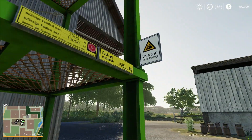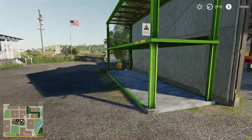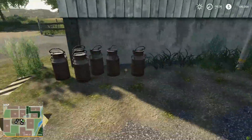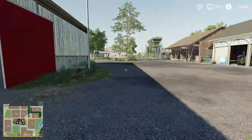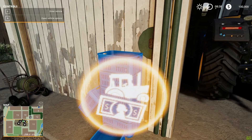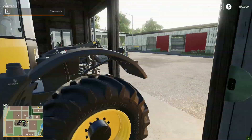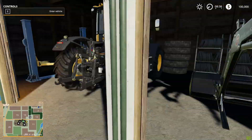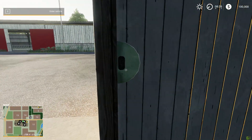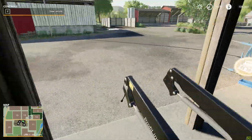Obviously this is a European map asset even though the map takes place in North America — kind of a funny little thing, but maybe we bought our storage rack from a company in Germany. We got our milk sell point right there. The main farm has a JCB Fastrac in here — this is also the workshop. It's the JCB Fastrac 4220, a nice tractor, and it looks like it has the front loader attachment too. Sweet — and we got a bucket for it as well.